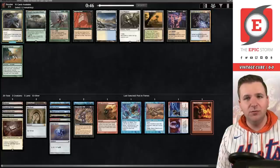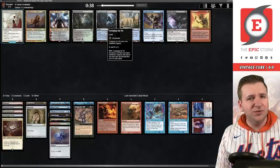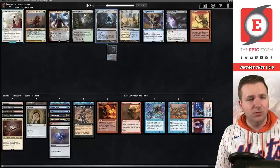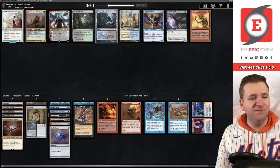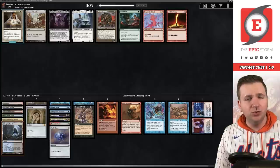Cabal Ritual — we're going to hope to wheel the Goblin Electromancer. Creeping Tar Pit. We could try Ledger Shredder. Blooming Marsh is interesting if we had found a Fastbond already, but we already have a couple ways of making green. I think it's just the Tar Pit. Two of the red rituals — I think we'd rather have Seething Song over Desperate Ritual.